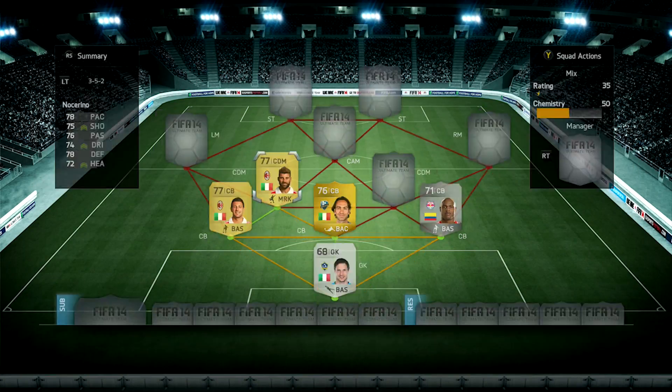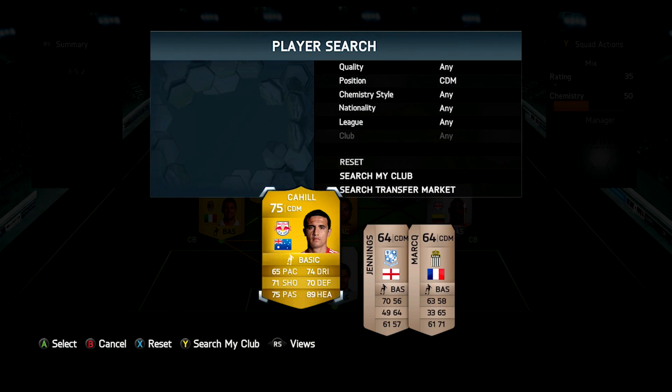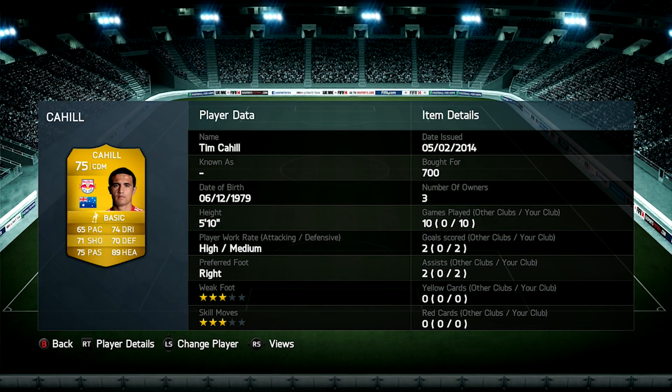We've got Notcherino in the midfield. He's got 78 pace, 76 passing, and 78 defending. I really liked his finesse shots — they're really effective. He has got the high attacking work rate and the high defensive work rate. He got me two goals in ten games, and I paid just 550 coins for him, so he's definitely worth those coins. His long shots are actually really good — you'll see them in the clips later.